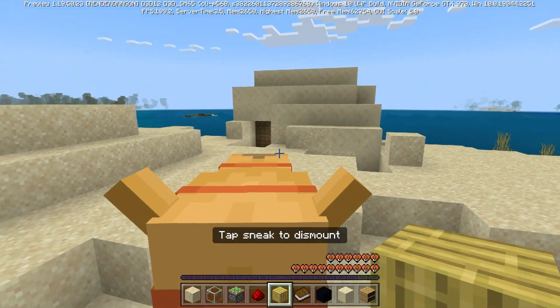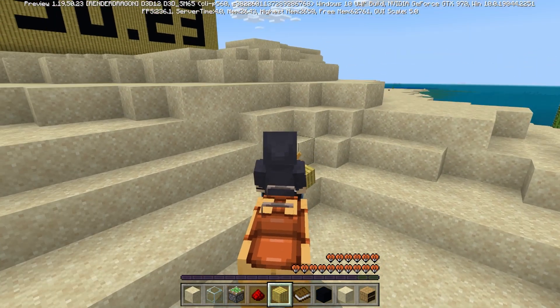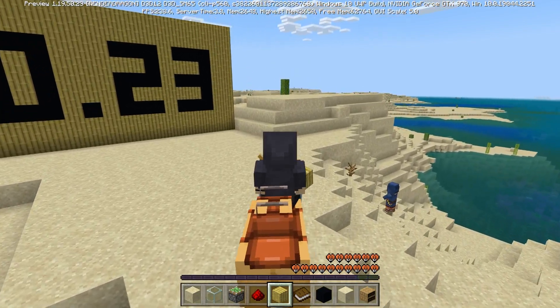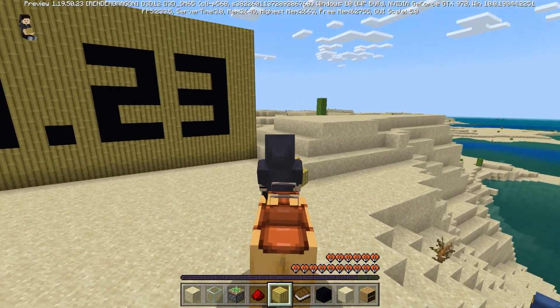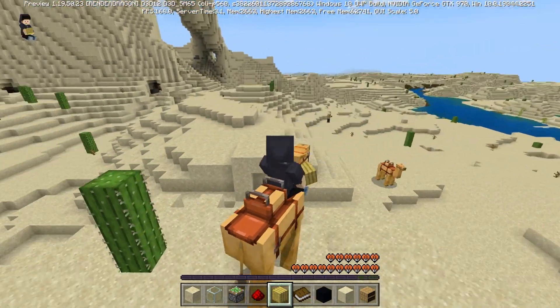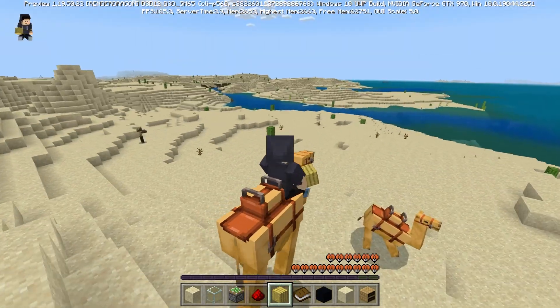But this problem that we have been talking about in Bedrock — camels automatically go up. This is so exciting. So you can sprint and you don't need to jump up the blocks. It will automatically go up and over them, which is super cool.